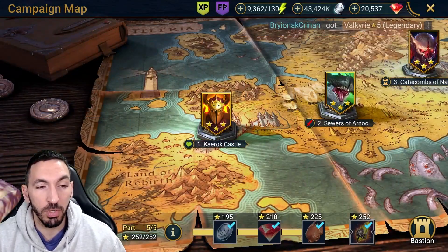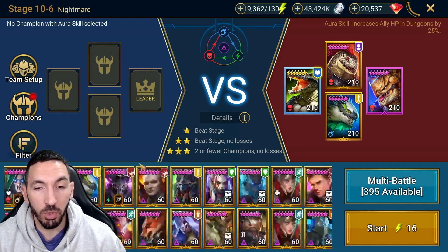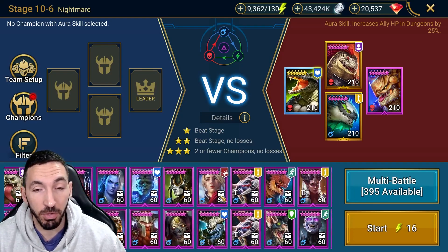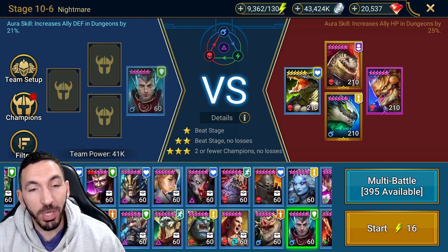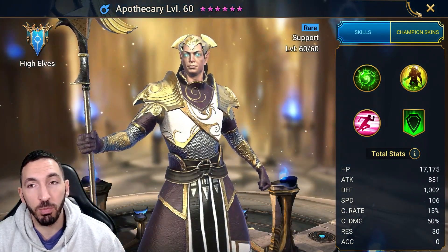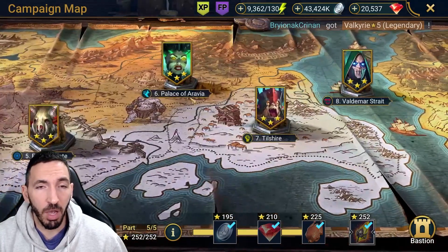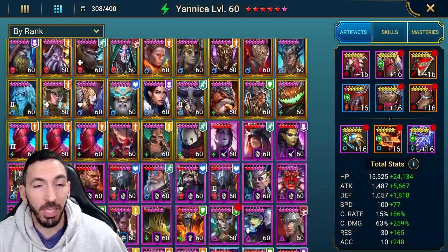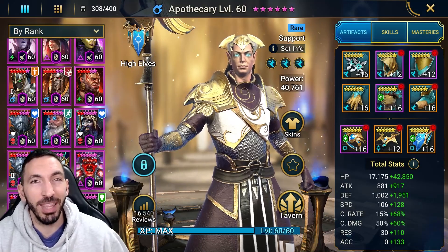For the nightmare campaign, you could use Apothecary alongside a champion with crowd control — maybe Siel of the Drakes, the day-180 login champion, who has her own revive and stuns. Pairing her control with Apothecary's healing helps push through the majority of nightmare campaign stages. That's the video showcase of Apothecary — thank you all for watching, subscribe if you haven't already, and I'll see you in the next one!